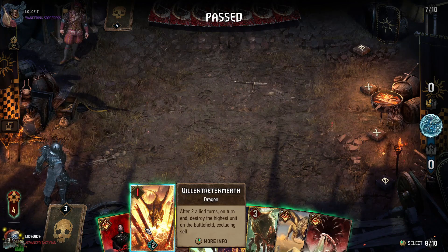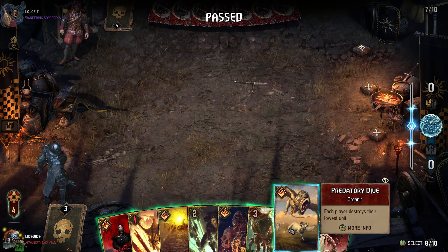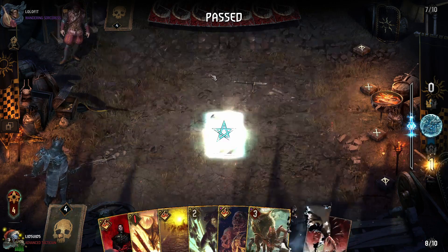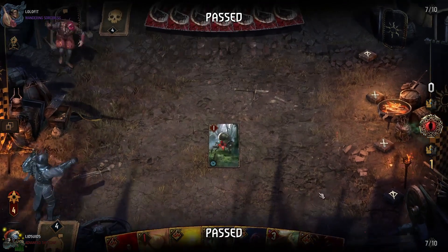Villentred and Mirth, even though it has just one power, is still a way of getting removal, so it might be worth saving. Predatory Dive is probably less value than Heatwave or Villentred and Mirth, so we'll use that. Although there's nothing to destroy on our opponent's side, it does at least give us a one-power drone, so that is enough.